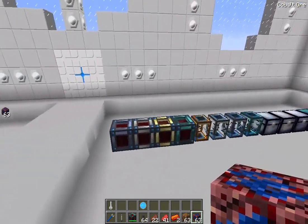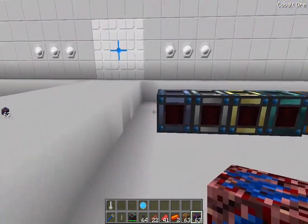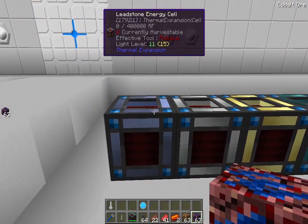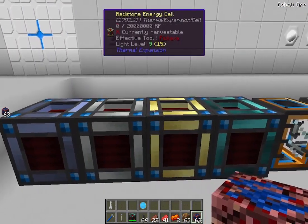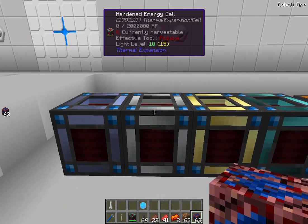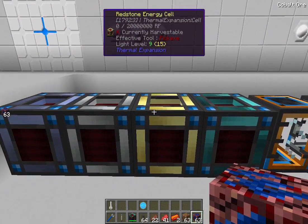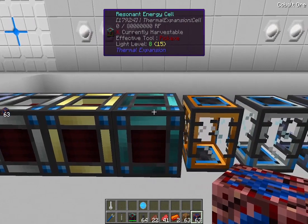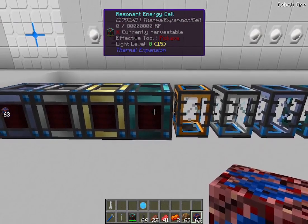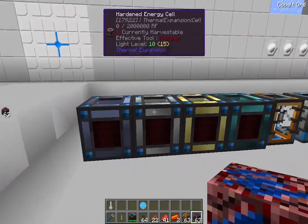Moving on, we have storage — energy cells, ranging up. You've got the leadstone, which holds 400,000 RF. The hardened energy cell holds 2 million RF. Stepping up, you've got the redstone energy cell that holds 20 million RF. And then another step up is the resonant energy cell, which holds 80 million RF.